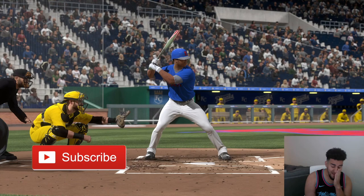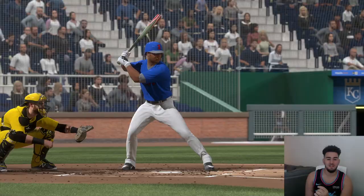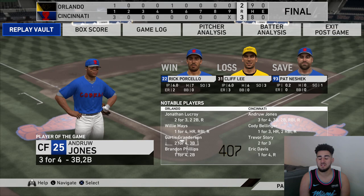Another close game that I lose. I lost because of errors - Yelich didn't want to pick up the ball, neither did Willie Mays. Here are the stats: our best batter was our catcher, kind of surprising - he had two doubles and a run. Andrew Jones went three for four with a double, a triple, and an RBI - he could have had a cycle if he hit a home run. Cody Bellinger hit that home run which was clutch for the opponent.